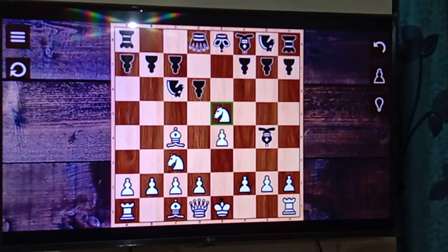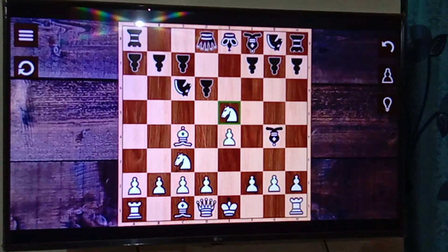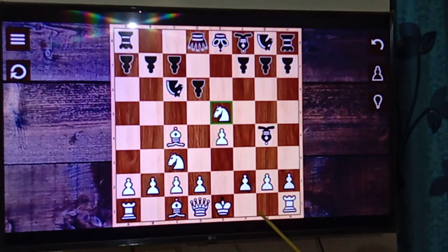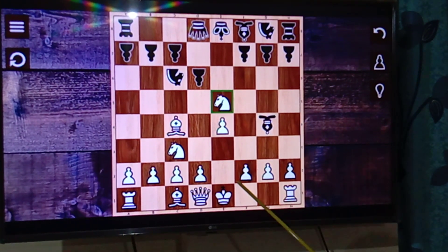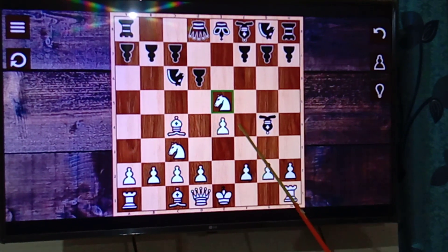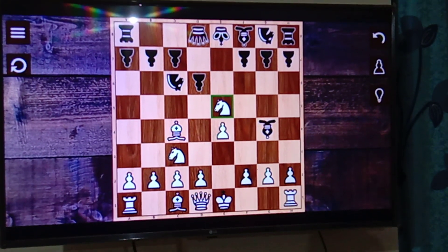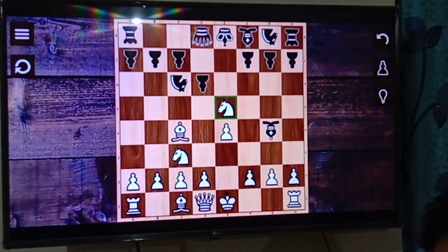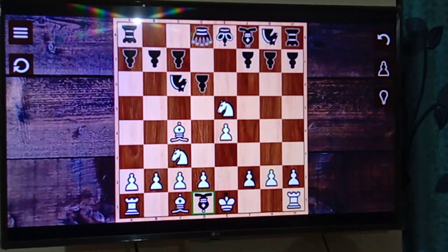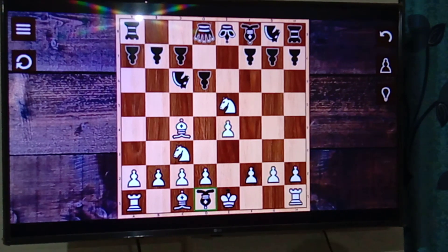We capture this pawn, offering our queen to this bishop. Now the diagonal is open, and black will surely take this queen because he's getting it for free. But after he captures the queen, we kill his bishop with our knight, and then he can capture our knight — so black will appear to have a serious advantage.